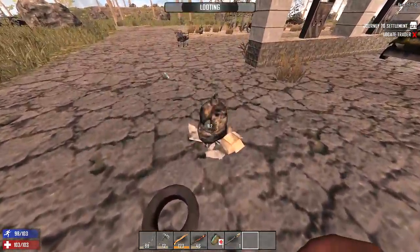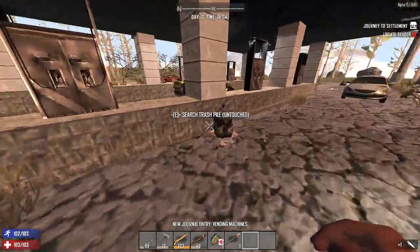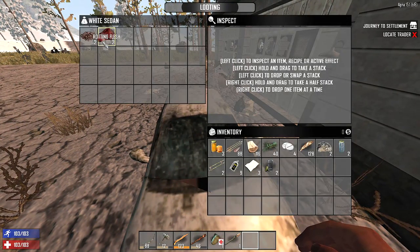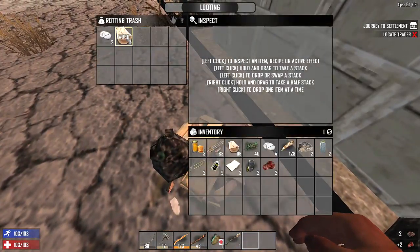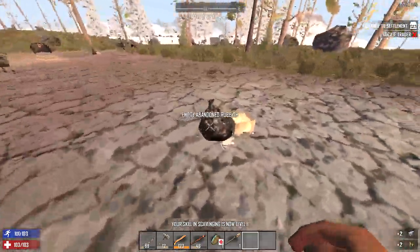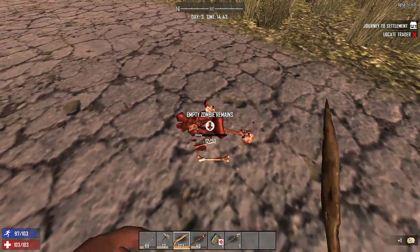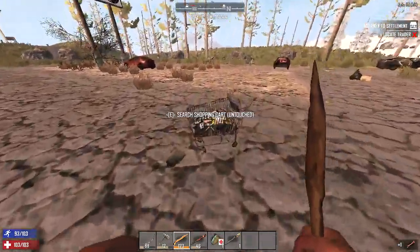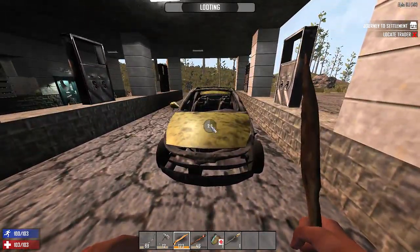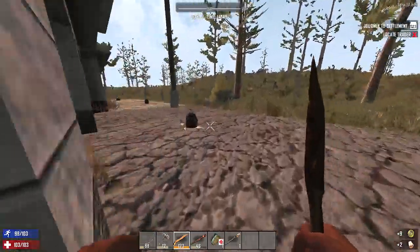Now that that's done, let's go ahead and loot the rest of the base here. This is a vending machine. I've never really had much use for it because I usually find all my crap first. So I've never really had a real use for it. Hey, there's a chicken. We don't really give a shit about coffee beans. We'll keep the steel arrowheads, because I do like making steel crossbow bolts for the crossbow. And the crossbow is a lot better than the bow and arrow, with the exception that you can't really aim down sights intuitively with the crossbow.